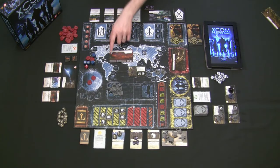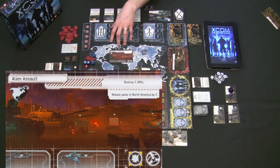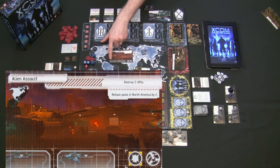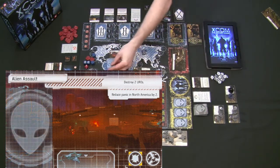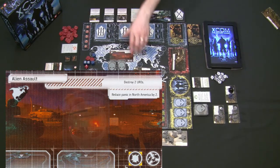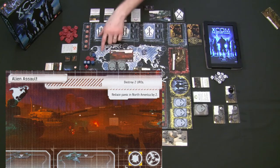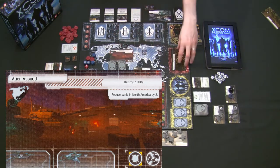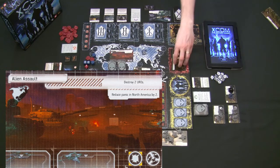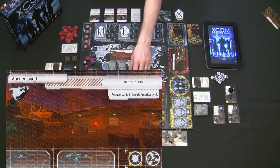Every mission has three tasks that only the squad leader can undertake. They need to use their soldiers — four different kinds — to attempt these missions. A silhouette symbol means you add a Martian card to that roll and must defeat those random Martians. You only need one success to complete any one task for regular missions; final missions sometimes require three successes per task, which is clearly written on each final mission card. Success is represented by the XCOM symbol on the blue die.